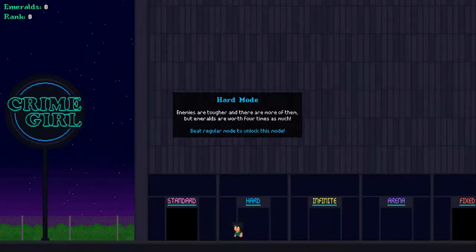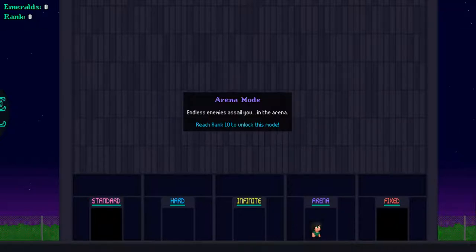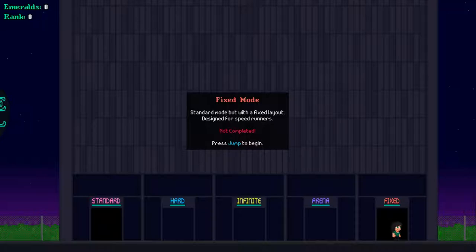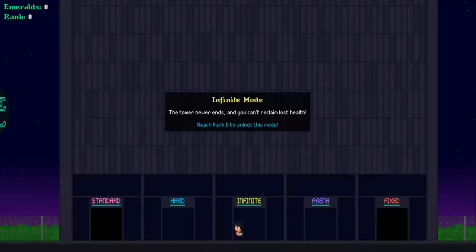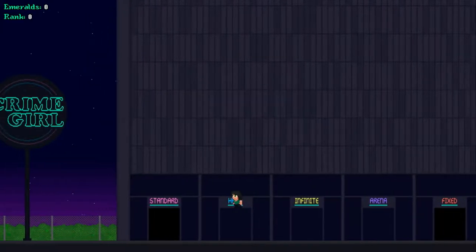Hard mode — you have to beat regular mode to unlock it. There's infinite mode, which I need to reach rank 5 to unlock. Arena requires rank 10 — that one is just purely enemies, I believe, from the description. And then fixed is like standard except, you know, it's fixed — no procedural generation. It's designed with speedrunning in mind, it says in the description.